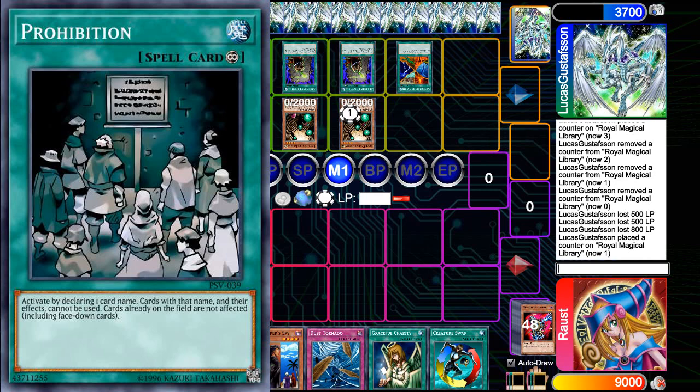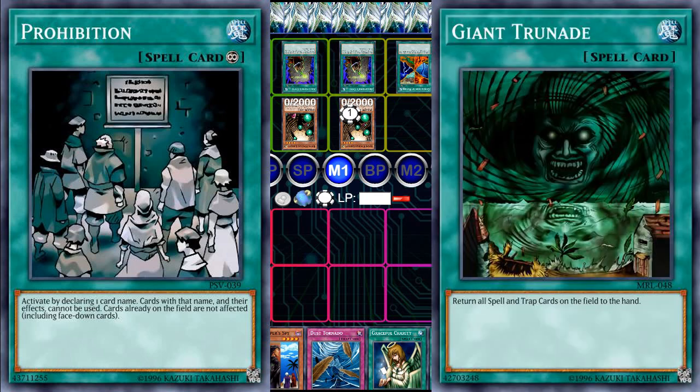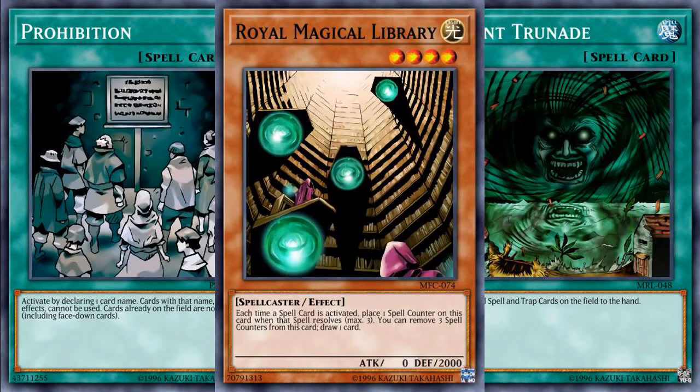I'm going to start off now by answering the question that I posed to you at the beginning. The card you want to name with Prohibition is Giant Trunade, and this is for two reasons. Firstly, as Prohibition is a continuous spell card, Giant Trunade would actually be able to deal with the Prohibition if it had declared another card. So for example, if you prohibited Library, a Giant Trunade would make it so that Library could be played.